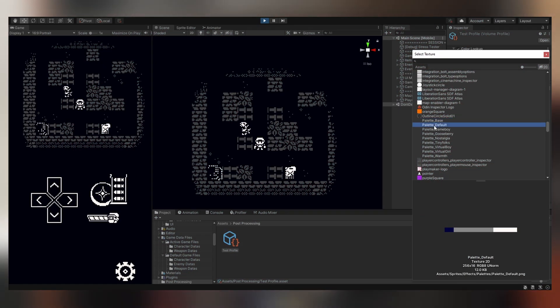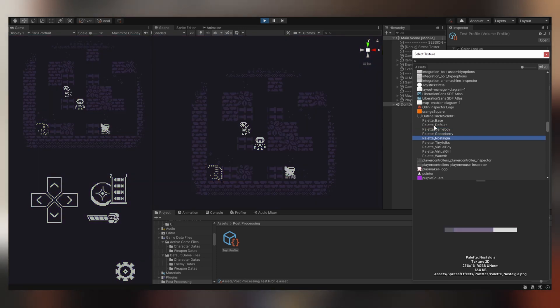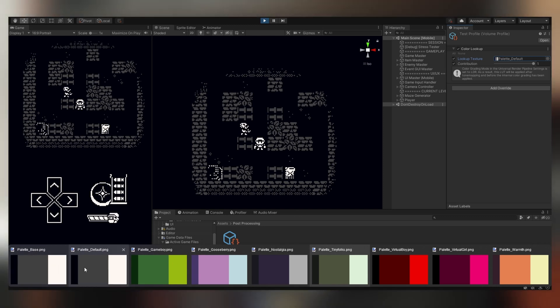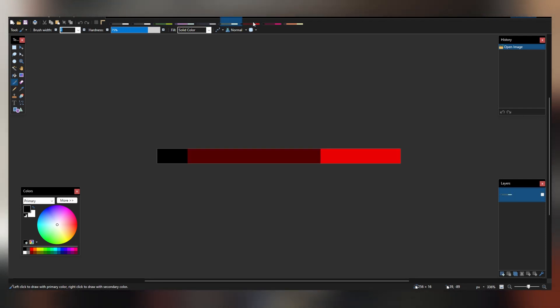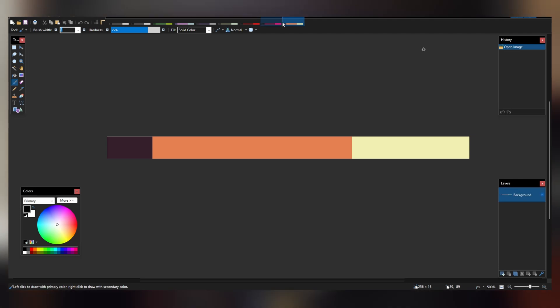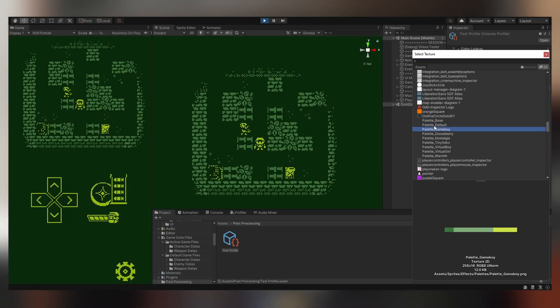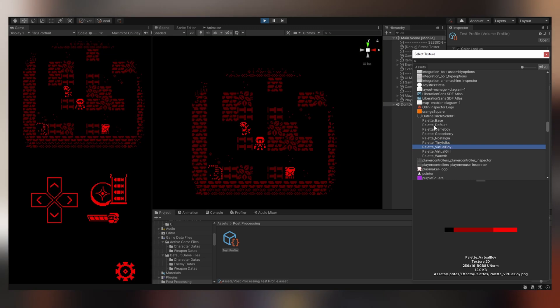The last thing I started experimenting with was palette swapping. Using Unity's post-processing, I found a method to change the color of the entire screen using color lookup tables, or LUTs. I don't know anything about making LUTs since I don't own Photoshop, but since my game only has three colors it was easy to brute force and figure out how to make one. With this it became very easy to make new palettes for the game without changing any art assets. Ideally I want the player to unlock these palettes through achievements, or alternatively use different palettes for each location like the desert, forest, and city.